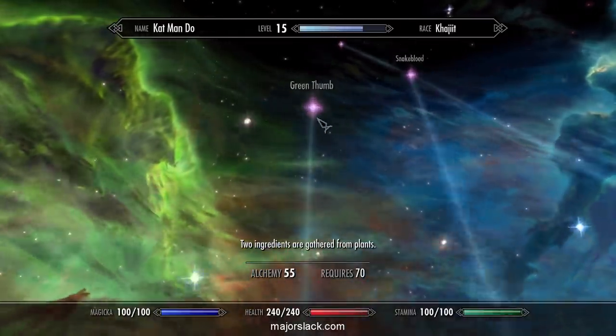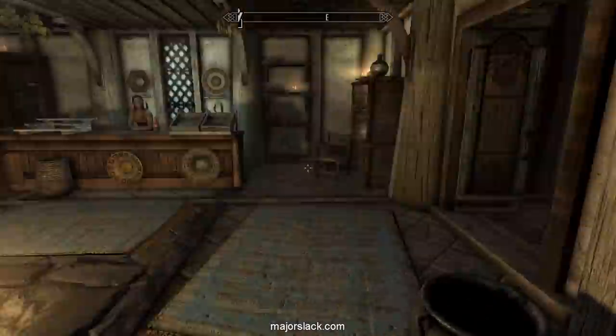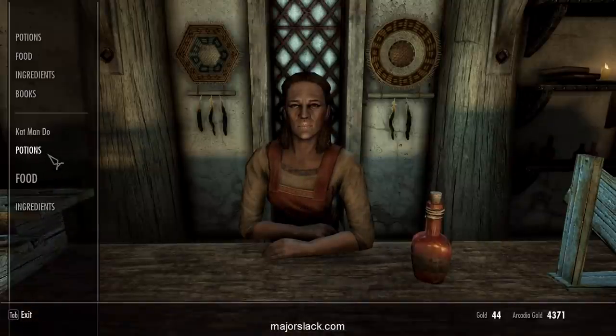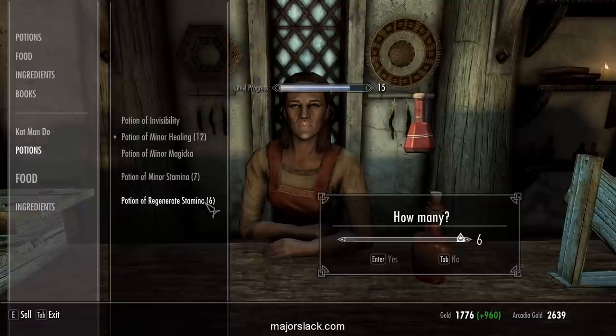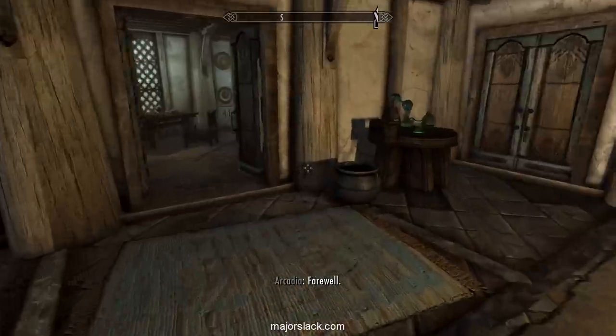We want to push hard towards the Green Thumb perk. We only have two more to go — Concentrated Poison and Green Thumb. Let's sell some potions to get our money back.